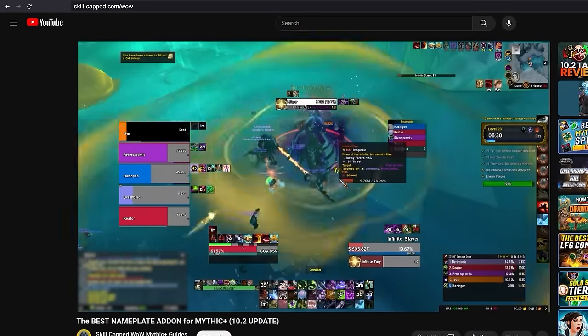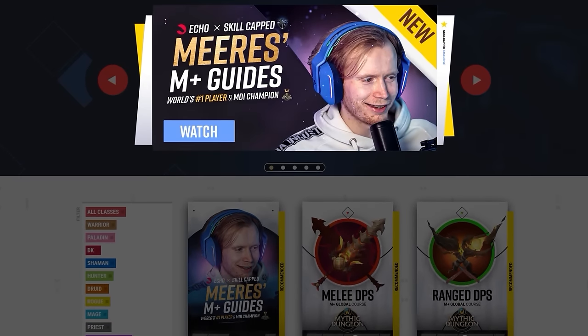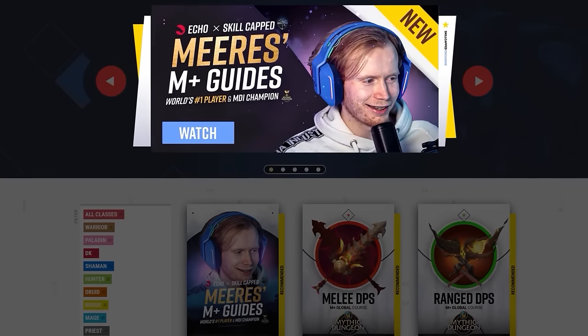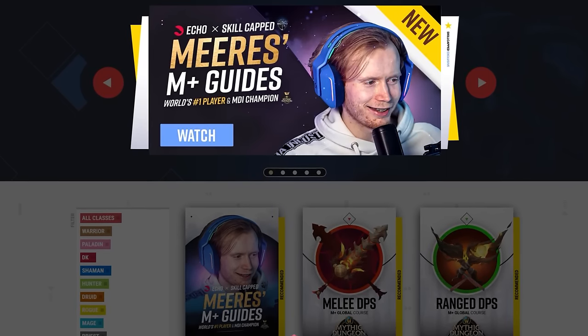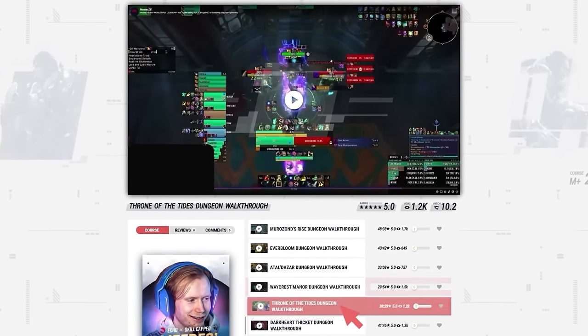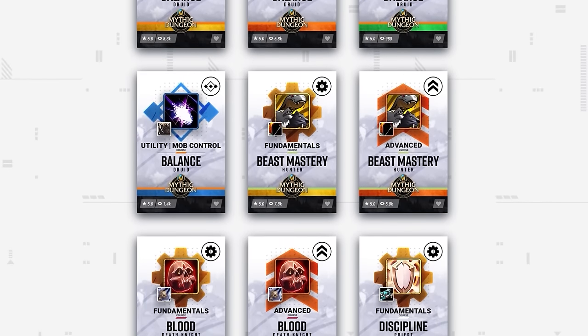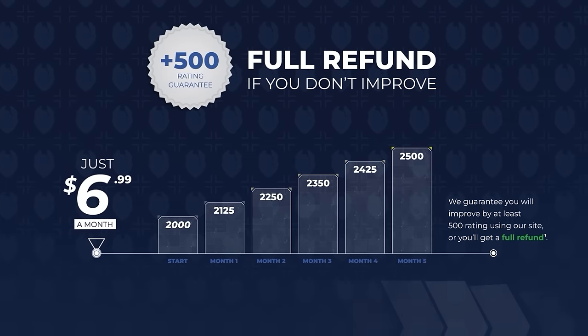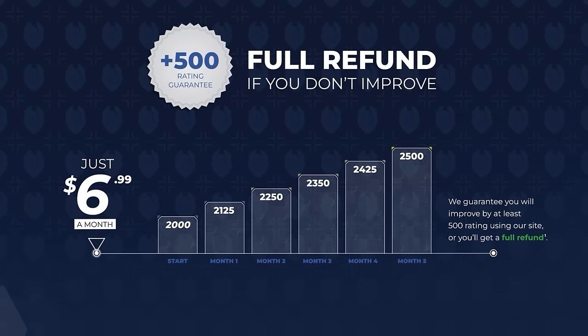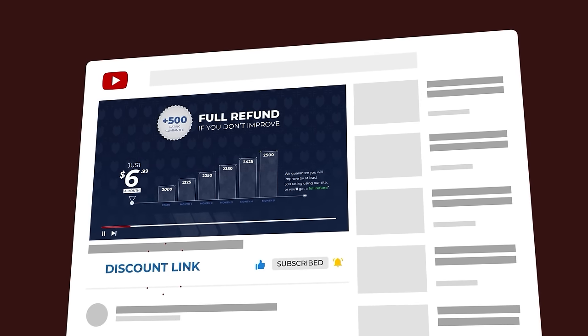After this video, be sure to check out skill-capped.com, where we've just added a brand new course. We worked with Echo's very own Miras to produce exclusive guides for Season 3 Dungeons, where you can learn expert-level tips from one of the best players of all time, in a new series that is almost 3 hours long. When you combine this with our growing library of class courses, you have everything you need to hit your rating goals. We continue to offer a rank-up guarantee where we promise you will gain at least 500 IO score while using our guides. Visit the links below with an exclusive discount code to sign up for skill-capped.com today.